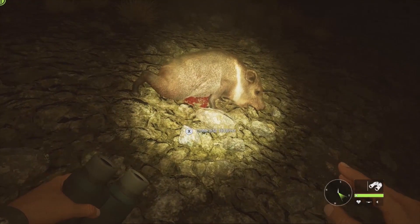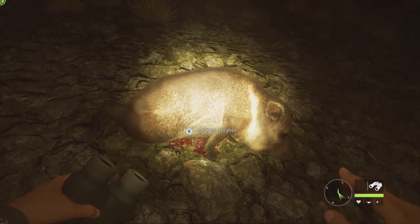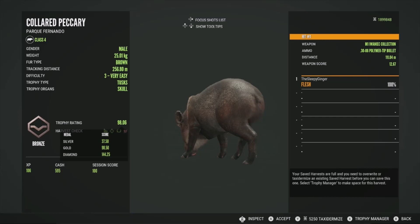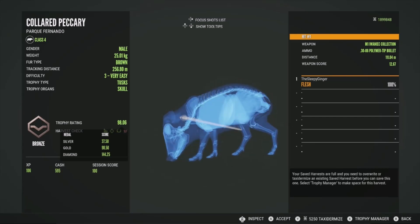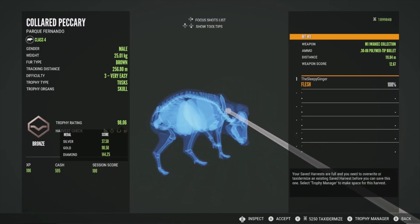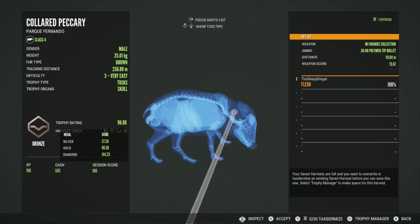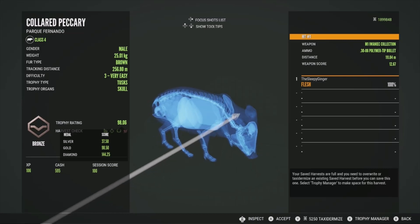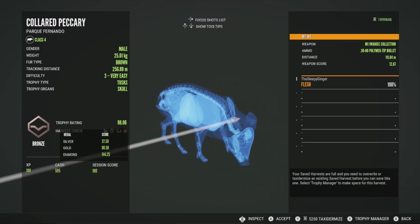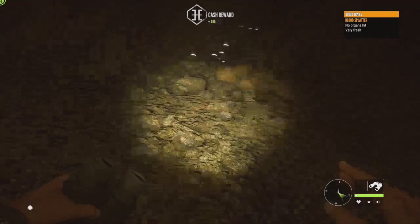Unfortunately it looks like we didn't get a good shot on this guy — there's no vital blood, just a very small blood splatter. He's going to be a bronze at 98.06, very close to being a gold at 98.50. We did mess him up — got him in the flesh, shot way far forward. Honestly I'll have to look back and watch this to see what happened; it looked like a good shot to me, but I could have pulled it just a little bit to the right when I pulled the trigger. 111 meters for the distance — we were just right there on him. But yeah, overall he's a big one had we got a good shot on him. So we're going to move on to another spot.